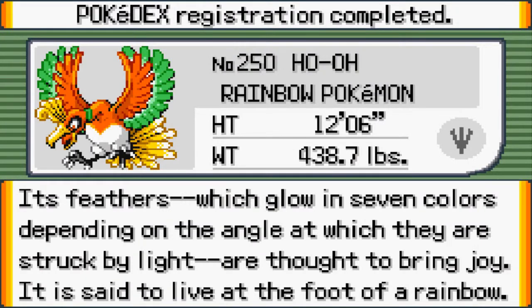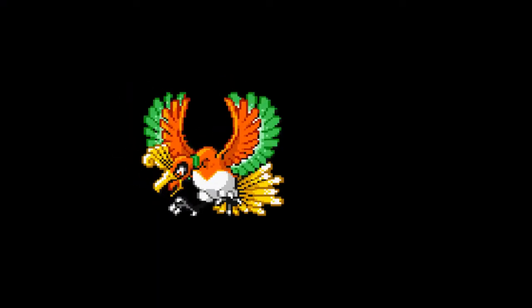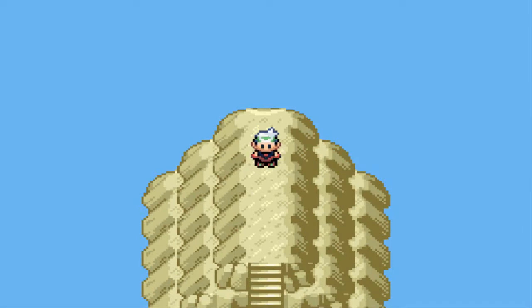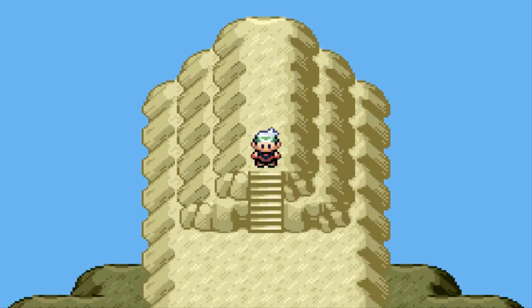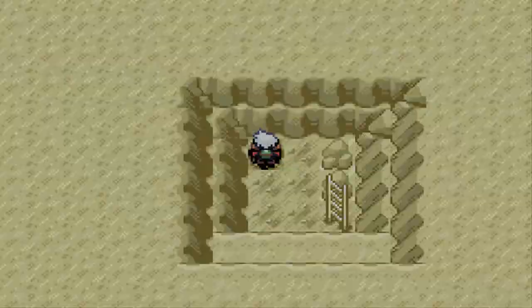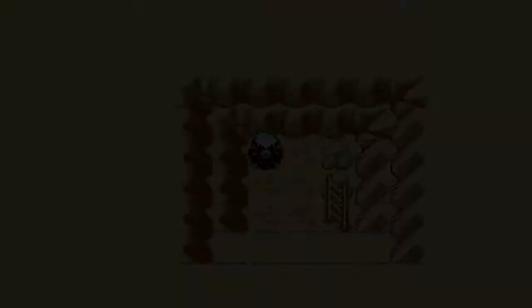That's another legendary Pokémon in our collection — Number 250, Ho-Oh, the Rainbow Pokémon: 12 feet tall, 438 pounds of pure rainbow. Its feathers glow in seven colors depending on the angle of light and are said to bring joy. It is said to live at the foot of a rainbow. This is also pretty much the first legendary Pokémon Ash Ketchum ever saw. Now let's head to the bottom floor to capture Lugia.